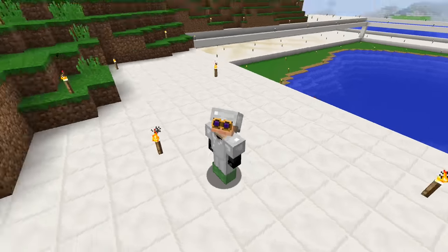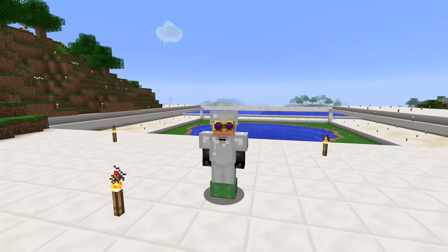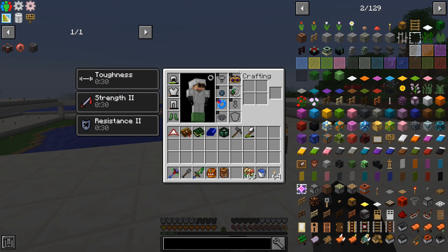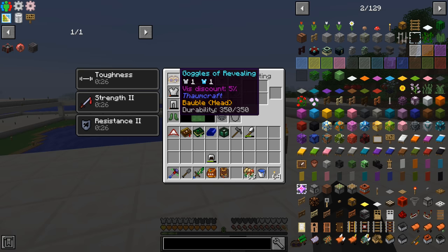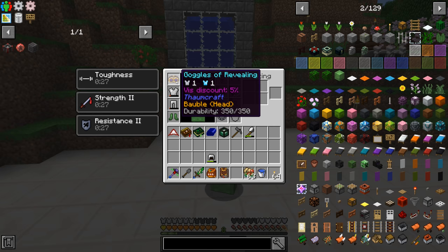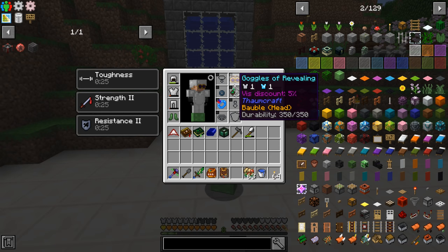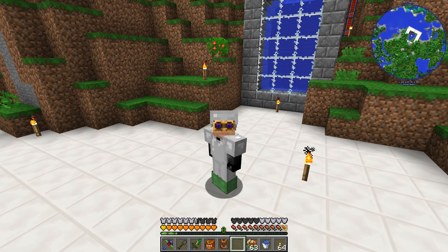Welcome back to another episode of Magmatica 2 Expert. I've been doing a little bit of Thaumcraft, so the Goggles of Revealing are now a bobble, meaning you don't have to wear them as actual armor anymore. You can put them into the bobble slot. Your regular armor still works fine, and these don't get damaged when you take damage - at least I don't think they do.